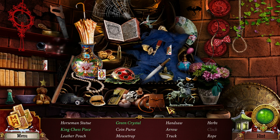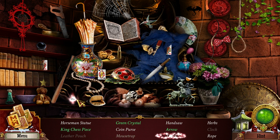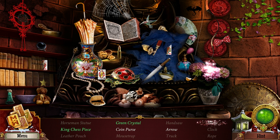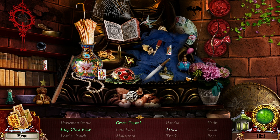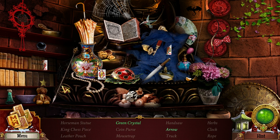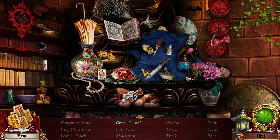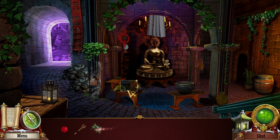Clock, herbs, leather pouch, mousetrap, coin purse, mousetrap, truck. Cream, crystal, handsaw, horseman statue — right there. Rope, herbs. Queen purse — ooh, it's open this time. King chess piece — nope, that's not the king, is it? Oh, there it is. Arrow — ooh, now it's a bat. What else is changing? Where's the green crystal? Maybe we have to dig for it. Something changed — there it is. Thanks secret ladybug. All that for some herbs — let's put them in there.